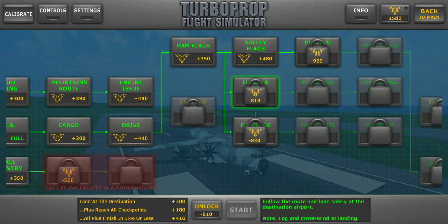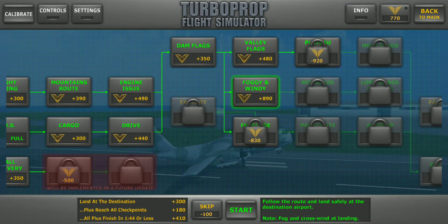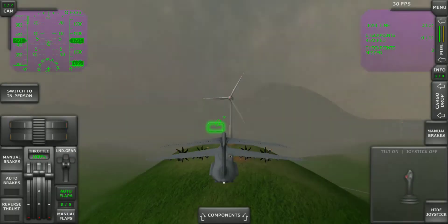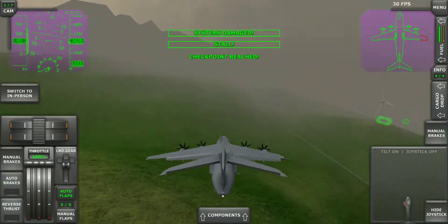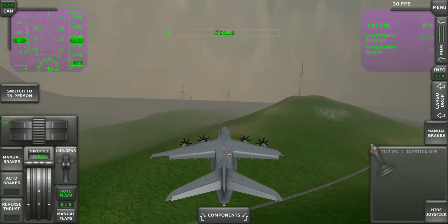In today's video, first let's unlock this. Okay so this is foggy and windy. Let's start this mission and see what we have to do. That is really windy.